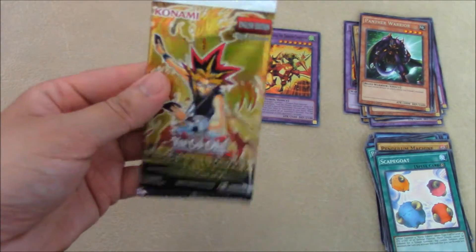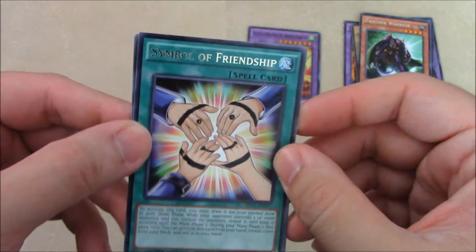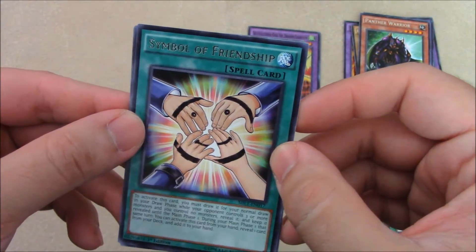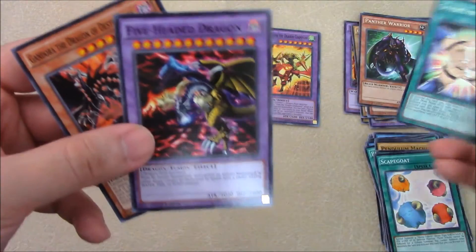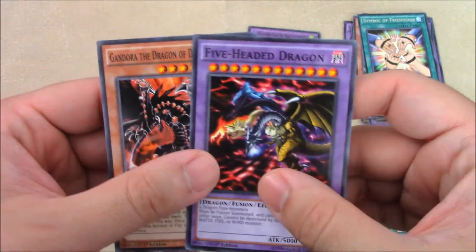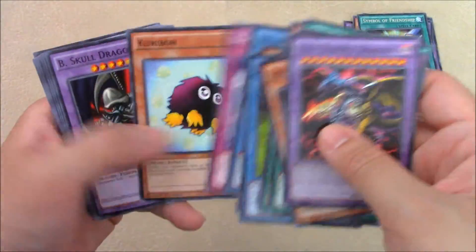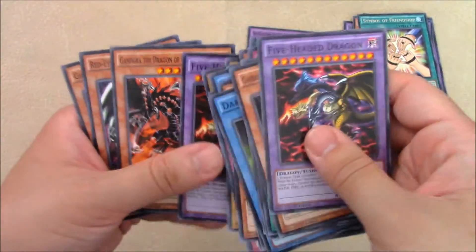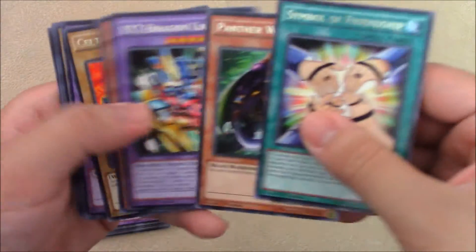And last pack. Let's try to get a Card of Demise — might as well go for it. No. Got me excited a little bit, but it's Symbol of Friendship. If you've seen the first episode of Yu-Gi-Oh!, they get a Sharpie and put a smiley face on their hands. We got a Five-Headed Dragon and another Gandora the Dragon of Destruction.